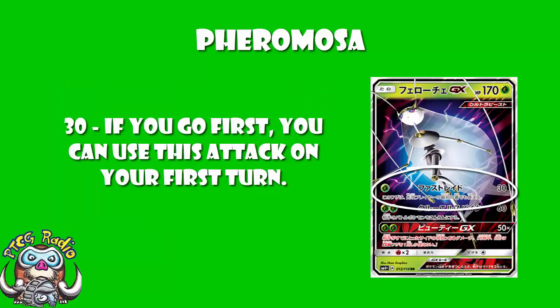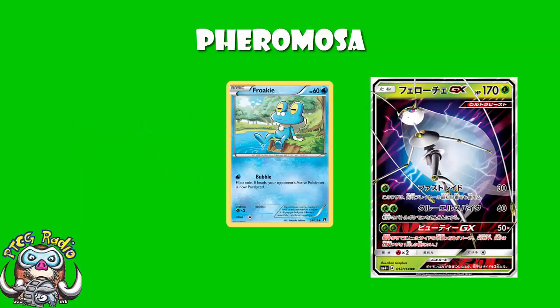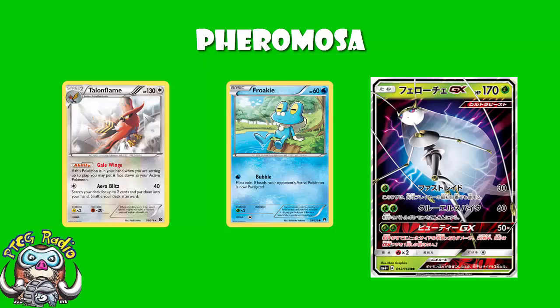Pheromosa's attack — also called Fast Raid — is far more interesting, because you're hitting an incredibly relevant weakness in Grass. Froakie has 60 HP and is weak to Grass, so you will get an easy one-hit KO. If you go against a Greninja and they flip over a lone Froakie, as long as you've got an energy you win the game there and then before your opponent has even drawn a card — the true donk. Greninja players can play Talonflame, but even then they have just under a 50% chance of starting with it. With 4 Froakie and 4 Talonflame, roughly half their games they will start lone Froakie, and if they go second — roughly one quarter of their games — all it takes is Pheromosa with a single energy to take it down.